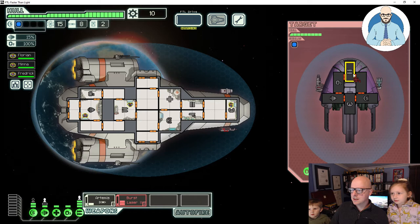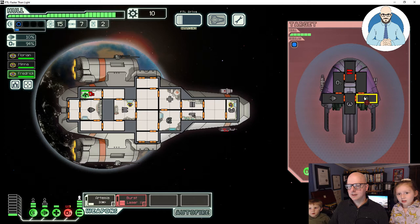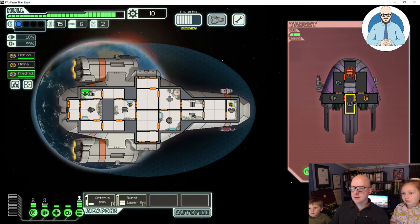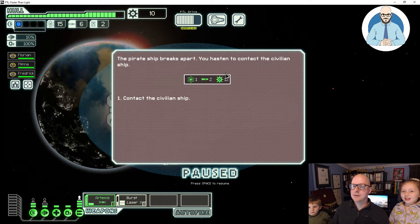Let's target the weapons. Oxygen. Frederick, I'm sending you to repair the oxygen, and the weapons will target their shields now. I'm saving the missiles because they cost money, so I'll only shoot with the bird blazers. They're attacking. We got a high five! The pirate ship breaks apart. We got one fuel, two missiles and 12 scrap.